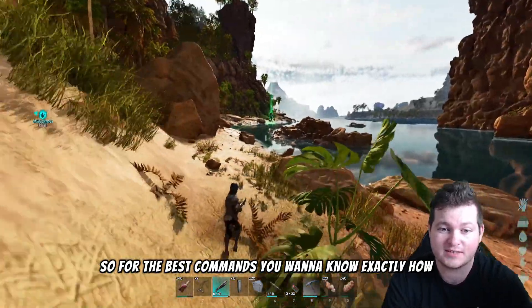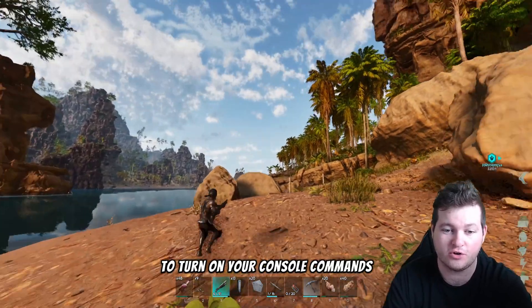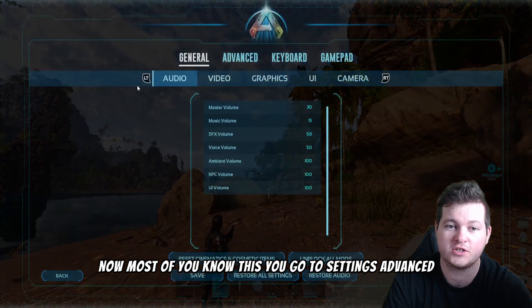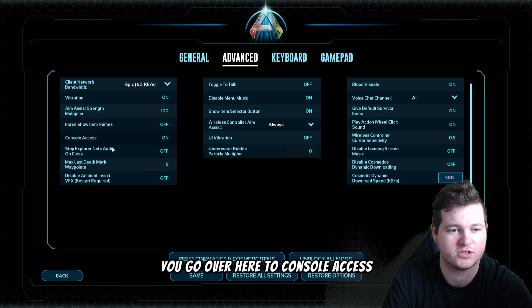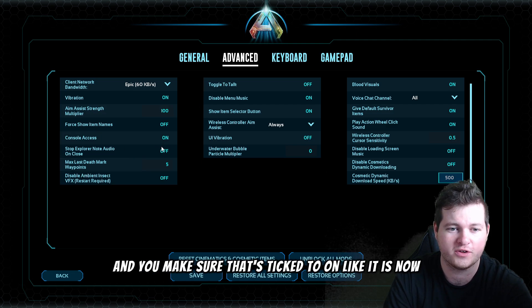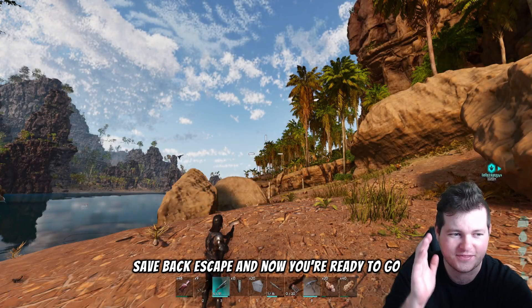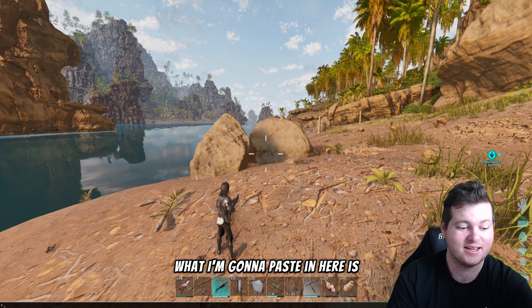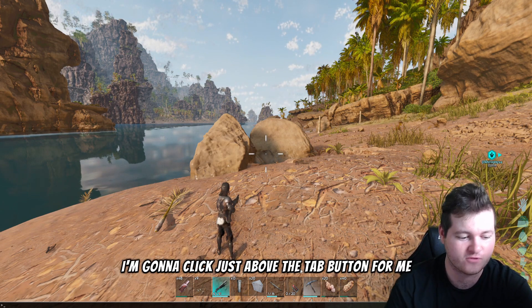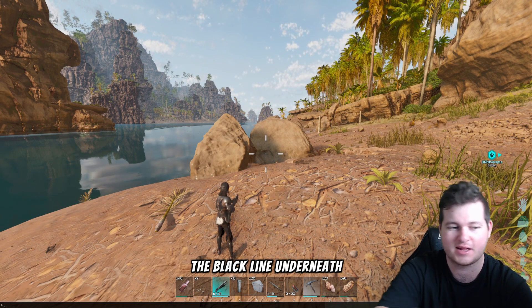For the best commands, you want to know exactly how to turn on your console commands. Now, most of you know this — you go to Settings, Advanced, over to Console Access and make sure that's ticked to On. Save, Back, Escape and now you're ready to go. So now what I'm going to paste in is click just above the tab button and bring up the console command input, the black line underneath.